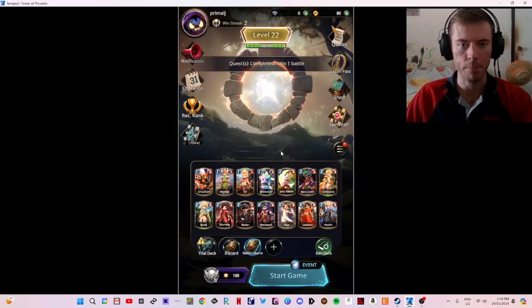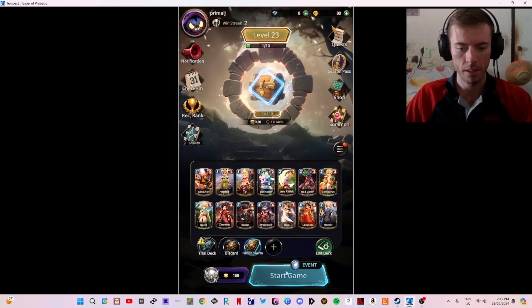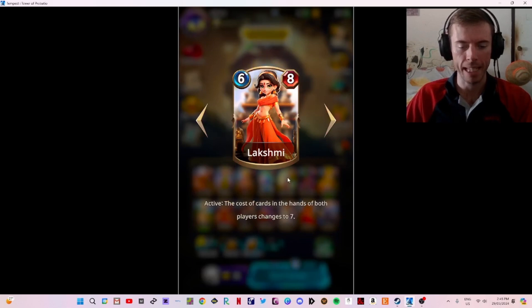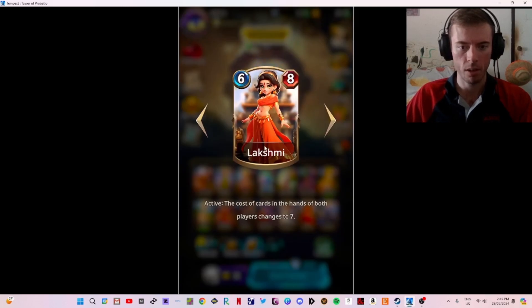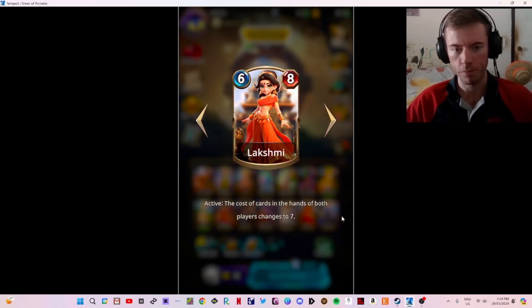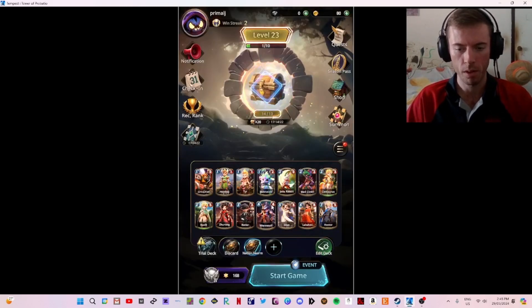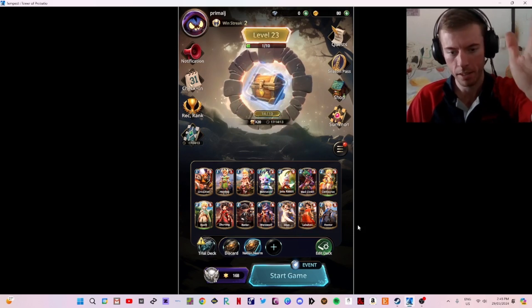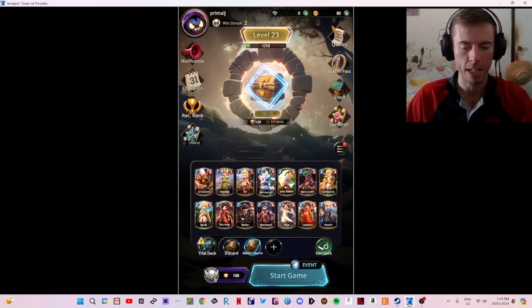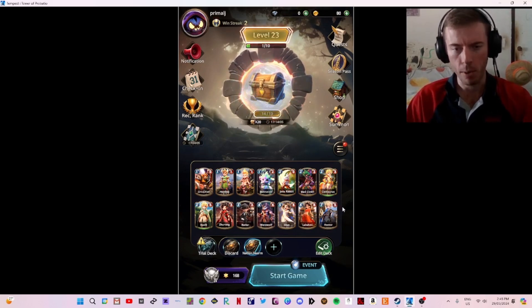The first game went absolutely well — straight up to level 23. So what I'm mainly using here is Hector, increasing our cards by one more power, balanced out with Lakshmi. That way, if they try and swarm the board on the final turn, they cannot. I try to swarm the board around turn five, lock down every single card at one cost at seven, smash it down with Hector, and then we've got a good chance. We just need to try and gain more power.